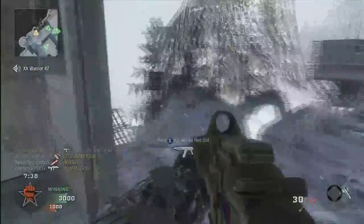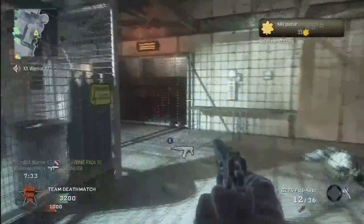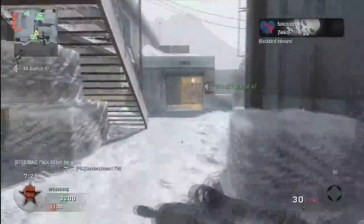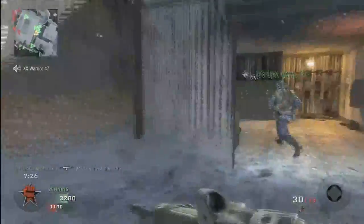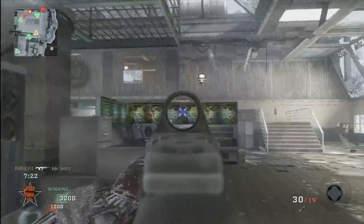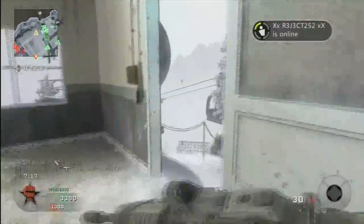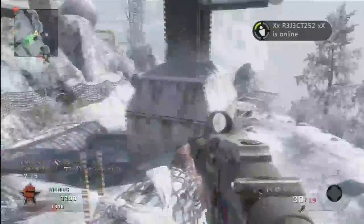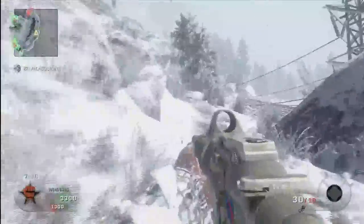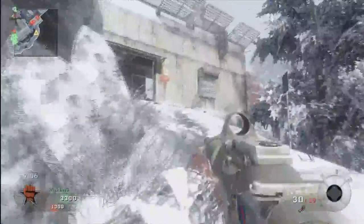Right here I get my Blackbird — definitely my most favorite killstreak in the world. Knowing where the enemy is, it's not like a UAV where it updates every few seconds; it's constant. You constantly know where the enemy is and where they're looking. So whenever I get a Blackbird, I pretty much go Rambo — I can run around corners, I know where the enemies are, I don't have to worry about people sitting in corners. I come up here and I see these three triangles sitting in this room.